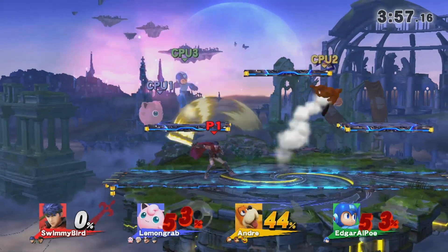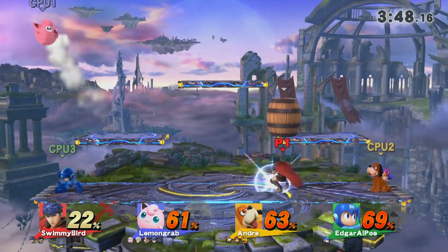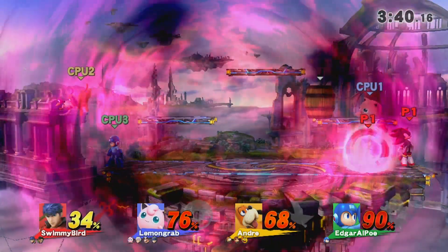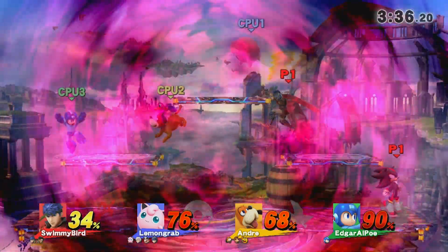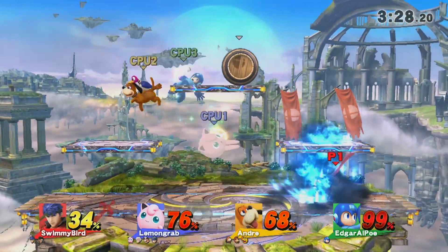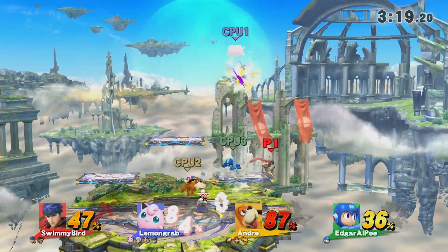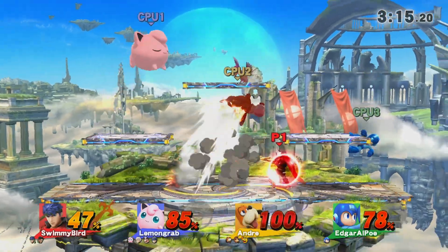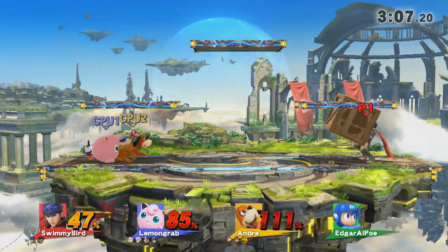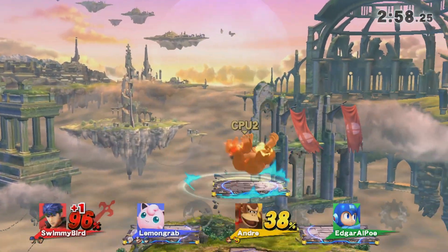We have these stat power-ups so we're doing more damage. I am not used to Ike at all so I've got to be careful. He's so fast with all these stat boosts — I've got a speed and an attack power-up. I'm trying to get Duck Hunt and DK out of here. I know Ike's Aether is really powerful — I've seen it KO at zero with the rage effect. Ike is gone now so I only have Little Mac.